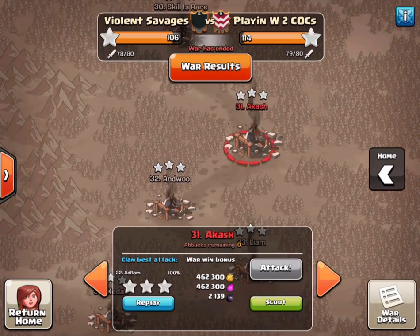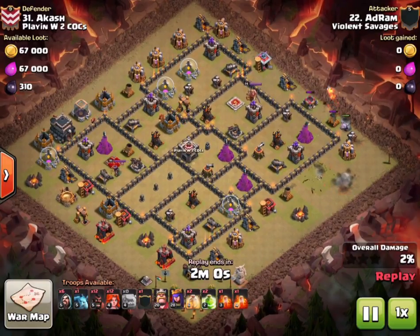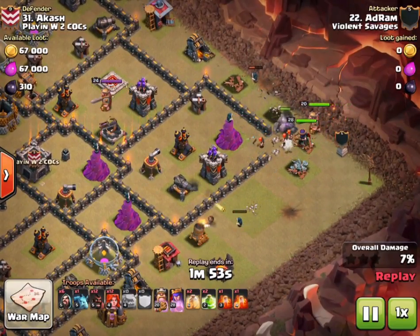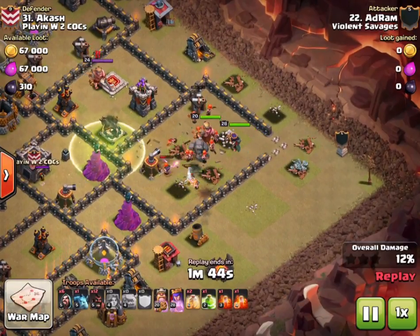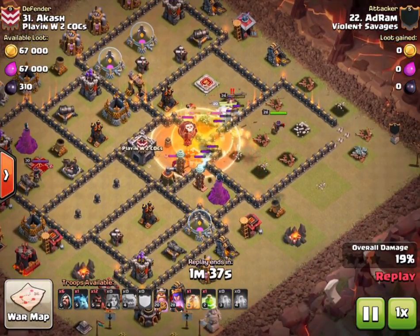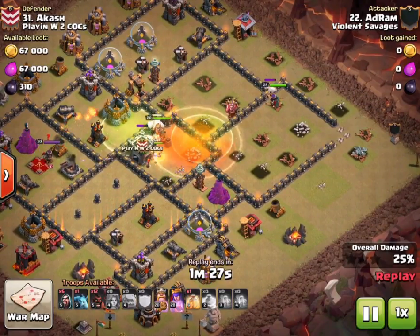Moving on up to number 31, it is Adrim. It's essentially a GoWiVa - he has CC Valkyries, so that's about 15 Valks total. Two jump spells. It's almost like a hybrid between GoWiVa and mass Valk. The beauty is because Valks are so powerful and you can rely on them to take out so much of the base, especially if your heal spells are on point, then the rest should just be history.